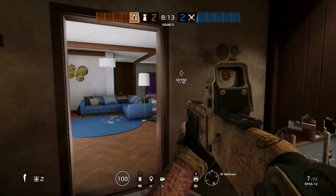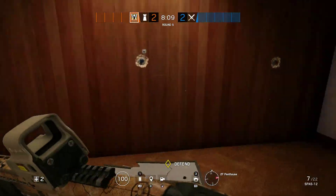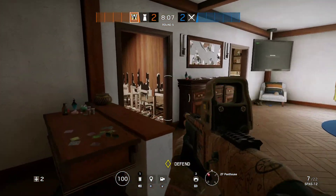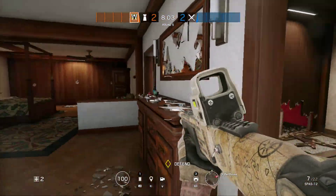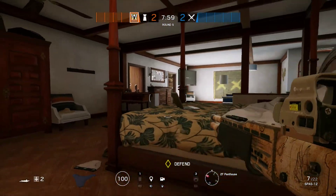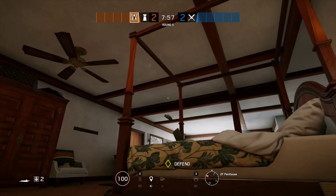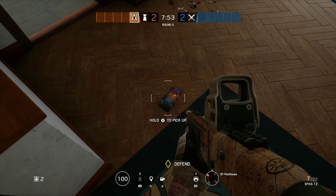You'd have to go prone. But if you're prone here, it's kind of hard. Also, if we brought Smoke as our last guy, we could smoke this wall and it would go between both of them, or we could smoke in there and you would have an angle from here. Smokes are a lot easier to throw than C4.